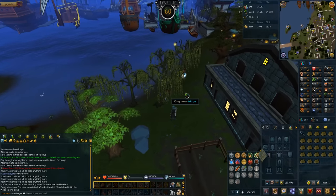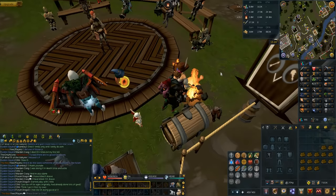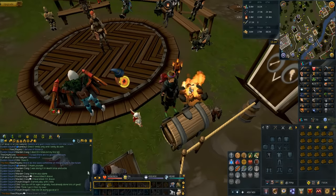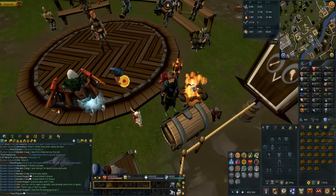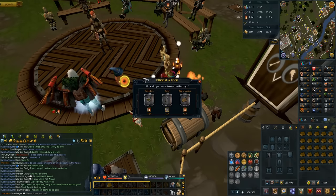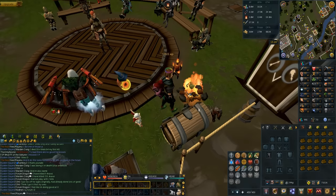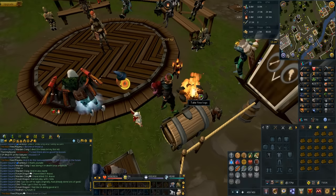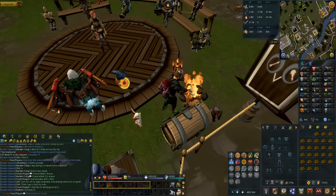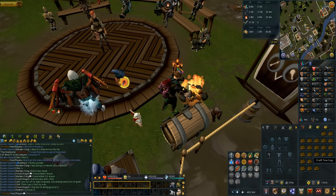Starting today off with 60 woodcutting — god that took a while. Here's a really cool little tip: if you're doing firemaking, you can put your logs on number 3 on your action bar, which automatically lets you press it, open the interface, and number 3 adds it to the bonfire. So if you just hold down 3, it will automatically chuck it on the bonfire. Then you can let go of 3, AFK, come back, repeat the process. It's pretty damn nice.